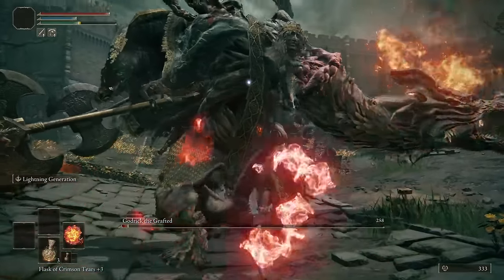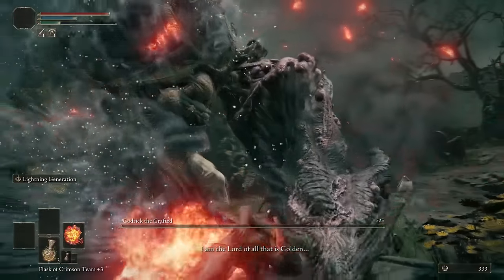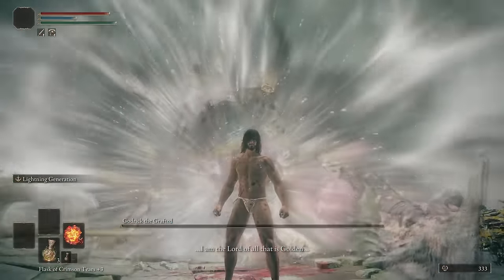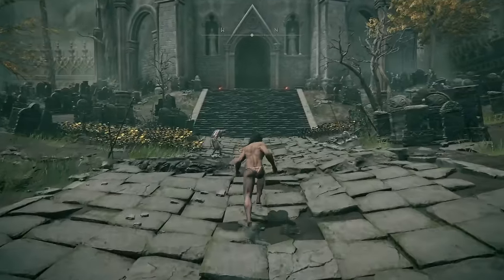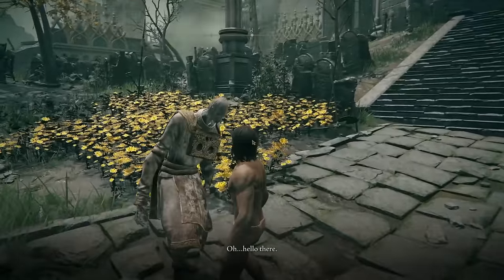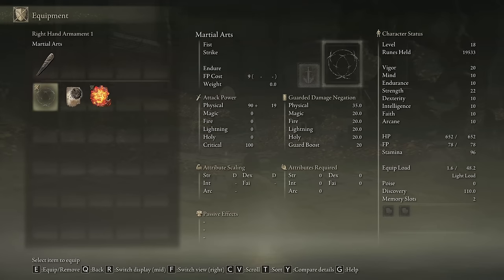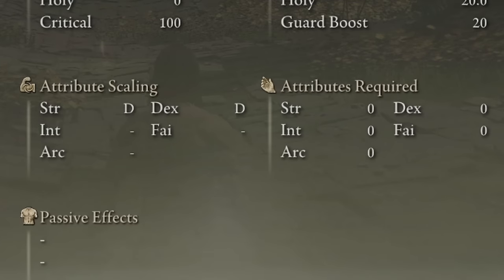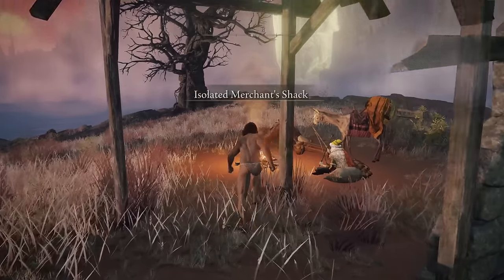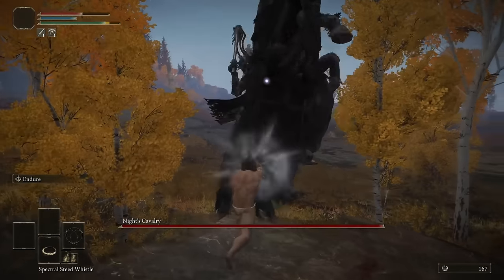There we go — always finish everything with kicks, just like what I did to Margit. The reward after the fight is martial art but we still have to buy it from Gostoc. Here we are — martial arts from Gostoc. They scale with strength and dex but no requirement at all, zero strength and zero dex apparently. Some of my randomizer files might still be in the game but I'll just buy these outfits.